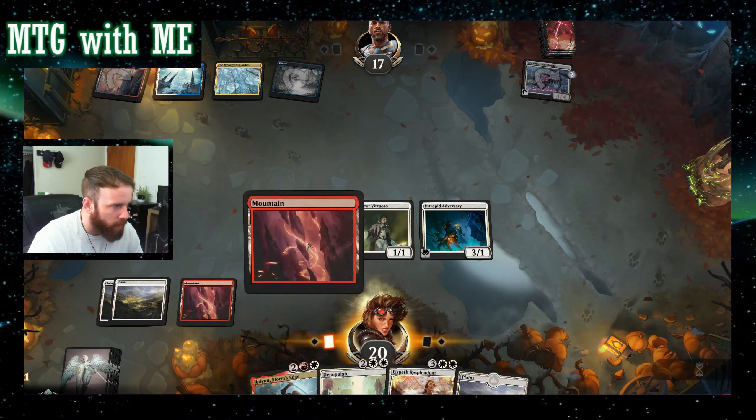Jumping into another one, just doing the best-of-one ranked matches right now. I might start leaning into best-of-three, but in all honesty every time I do, if you just outright crush somebody in that first match they'll take forever when they sideboard. They'll also just purposely waste your time, taking forever between turns in the second one just hoping you'll leave. I don't think that's cool — if you're gonna lose, okay, lose. This is a keep: I've got two two-drops, a three, and a four.